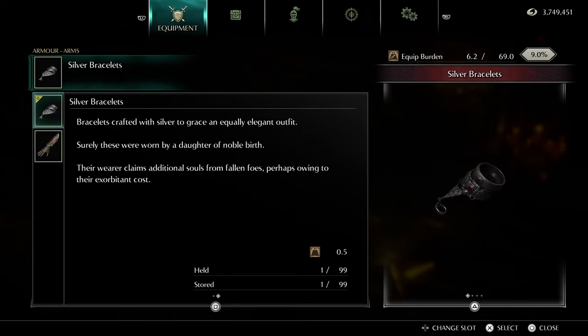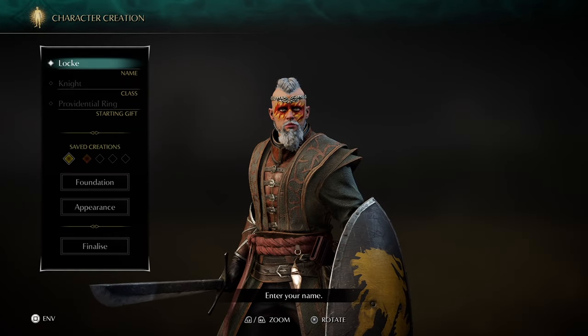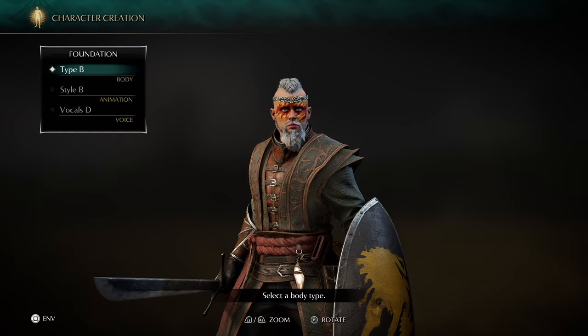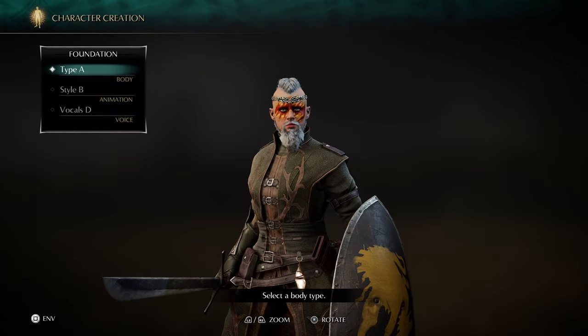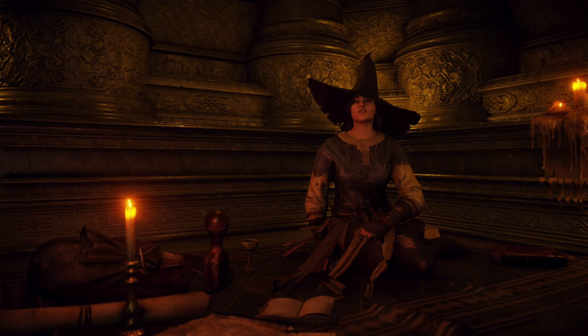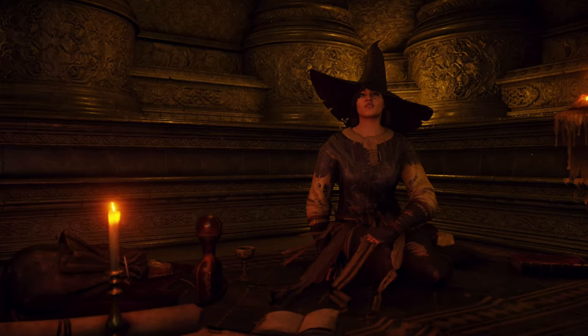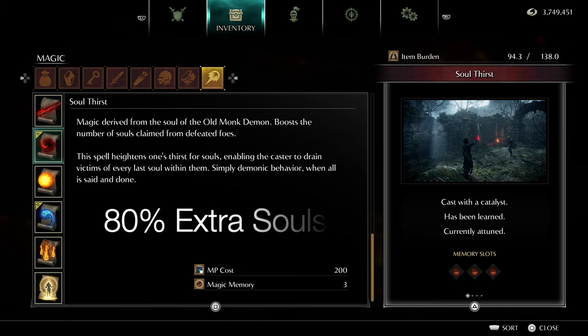The silver bracelets are a female-only item but if you come to the statue here in the Nexus and you are playing as male, don't worry because you can change the body type from type B to type A, which is essentially from male to female. Finally, you just need access to the spell Soulthirst which we get from Yuria the Witch. Soulthirst gives us an extra 50% soul gain, so that's 10% from the silver bracelets and 20% from the Ring of Avarice for a total of 80% extra souls.